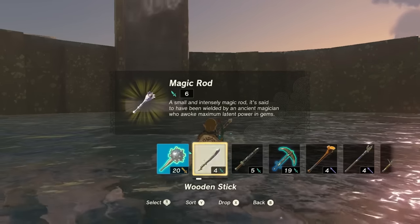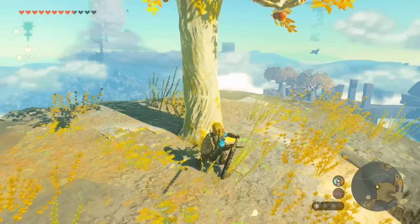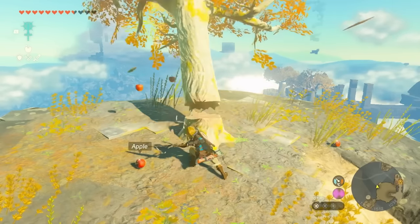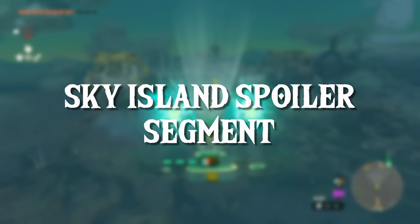A chest puzzle reveals a magic rod — fuse a sapphire, ruby, or topaz to get the elemental rods from Breath of the Wild. Link also uses a rusty broadsword to chop down a tree, which appears less effective than in Breath of the Wild and likely takes more durability, making it a good idea to have a makeshift axe or hatchet on hand.